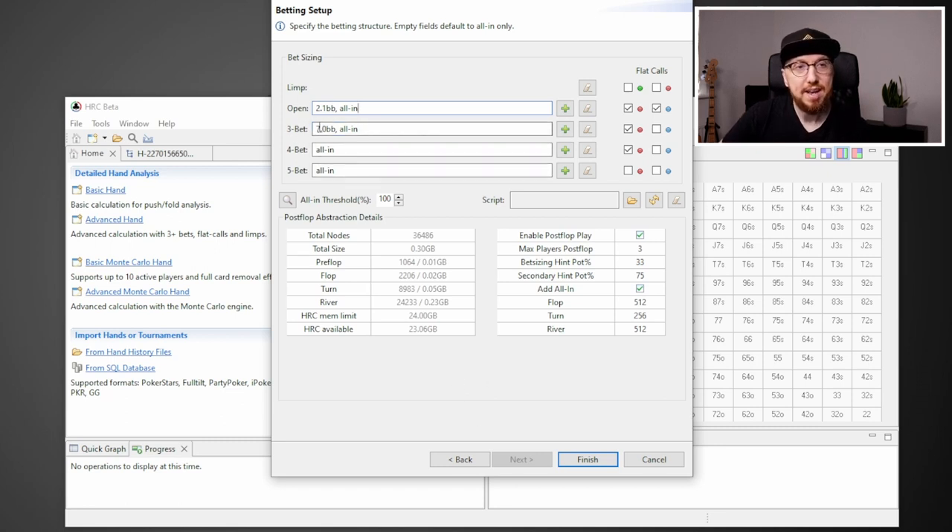Then we get to 3-bet sizing. I've selected a 3-bet size — we could go 3-bet not all-in at 7 bigs; you could change it to 6.5 if you wanted. I've just selected 7 today. We've also gone for a jam because that's what happened, and I think that's definitely something that could happen versus an open. Given the small blind is short with like 12 big blinds, we've got 4-bet all-in and 5-bet all-in as well.